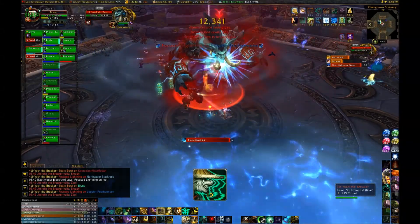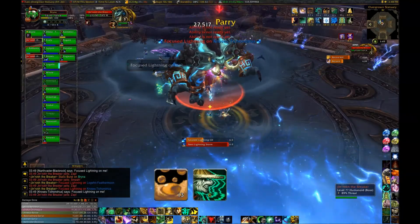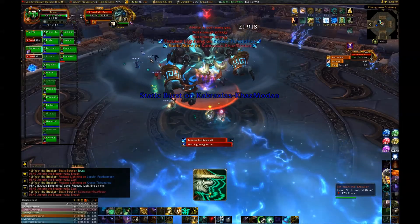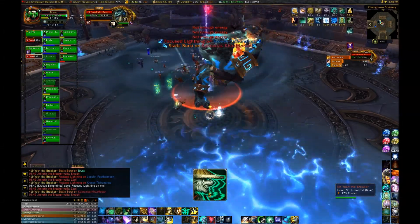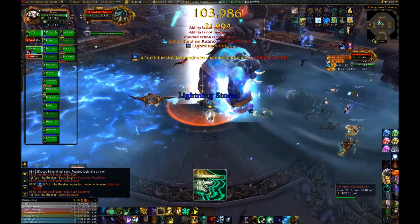If you're a ranged DPS or a healer, you can get targeted by a lightning ball called Focus Lightning, like the shaman on the left of your screen. Get out of the water pool as quickly as possible like he does, and don't stack on anyone else because it will have a short-range AOE when it explodes. It will also leave behind a lightning fissure that causes damage, so don't stand in it.